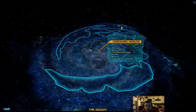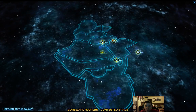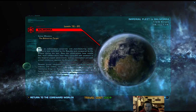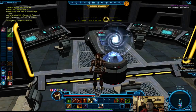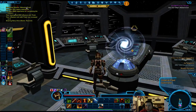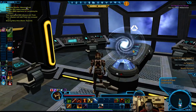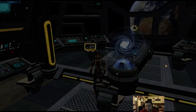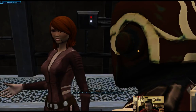Alright, we're off to Balmorra. There it is in the middle quadrant. It'll automatically use the whole terminal. By the way, this right here is how you do the spaceship minigames. I think you have a certain number of them a week if you're not a subscriber, but that's where they are on the ship.